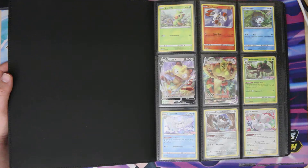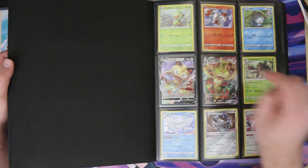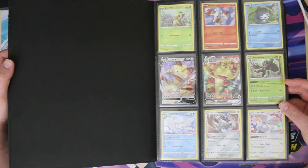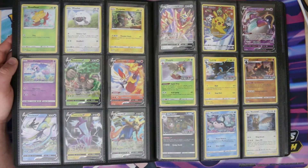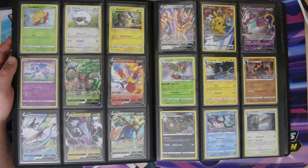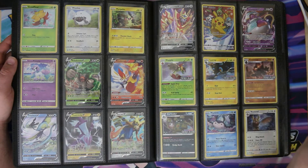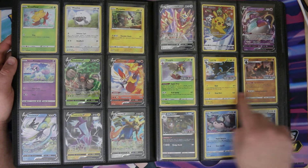Starting off we have the original three promos from the Galar collections — first appearances of Grookey, Scorbunny, and Sobble. We have Meowth and Meowth V Max from the V Max box, pre-release promos for the Sword and Shield set. Then blister pack promos from the original Sword and Shield set, some tins, Toxtricity V box, another couple of tins, and this picture from a very nice figure collection which was very popular when it came out. Polteageist was another V box.